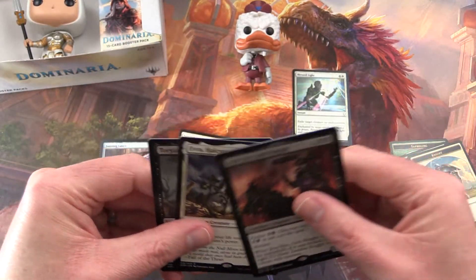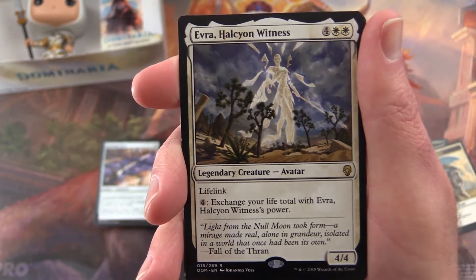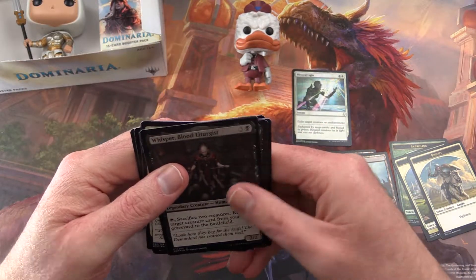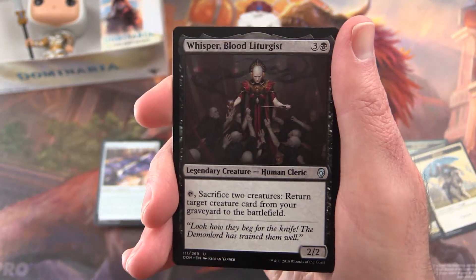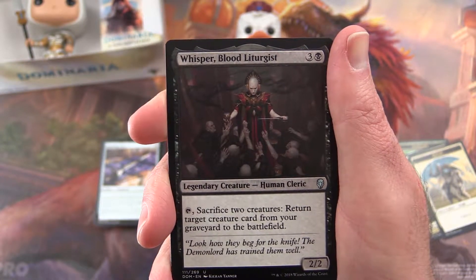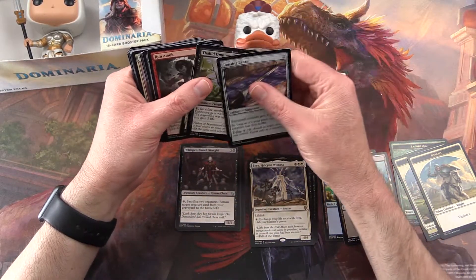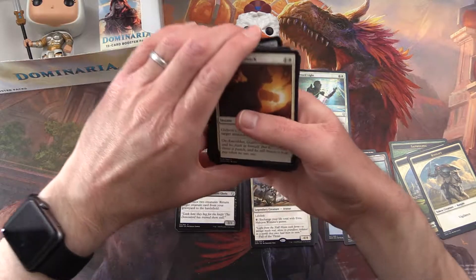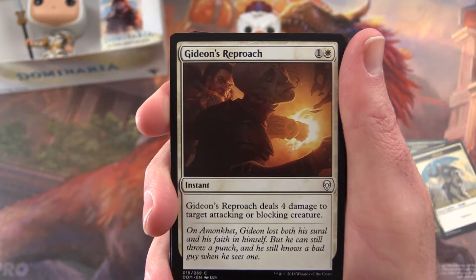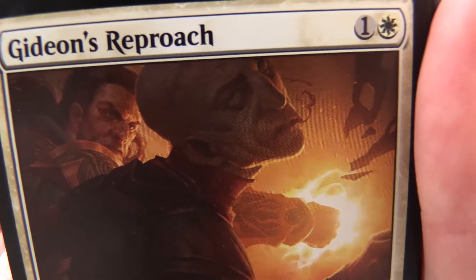My pick today — I'm going to pick Evra, because I think that would be a fun combo to try. It could backfire horribly but I think it would be worth a try. And for the uncommon slot: Whisper Blood Liturgist, 2/2 for four mana, legendary creature Human Cleric. You can tap and sacrifice two creatures to return target creature card from your graveyard to the battlefield. And for commons, let's go with Gideon's Reproach — instant for two, deals four damage to target attacking or blocking creature. Go Gideon, give him a whack in the jaw!